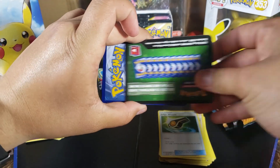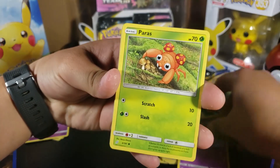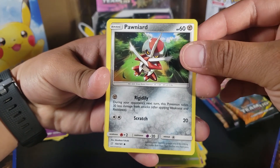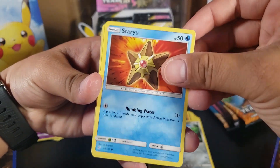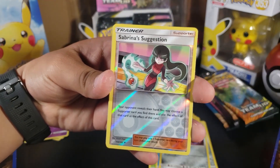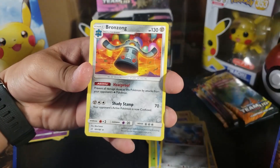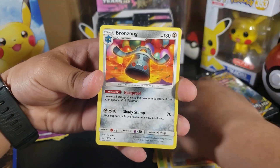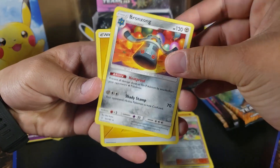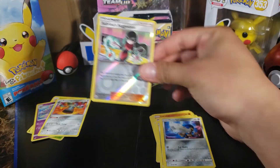We got a green code on this one. Tentacruel, Paras, Poniard, Staryu, Honedge, and then we got Sabrina's Suggestion as a reverse — it's an uncommon, so that's pretty good. And then we got Bronzong — Bronzong sounds kind of weird but it's a rare. Pretty good, pretty good, we'll put it to the side.